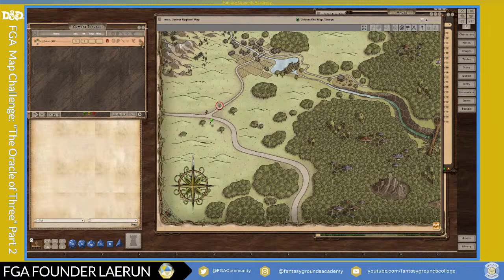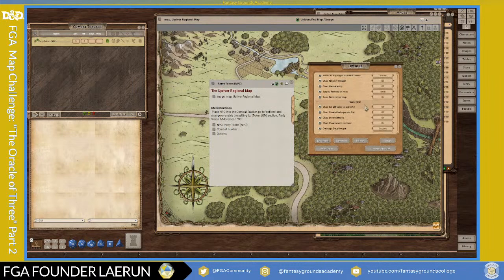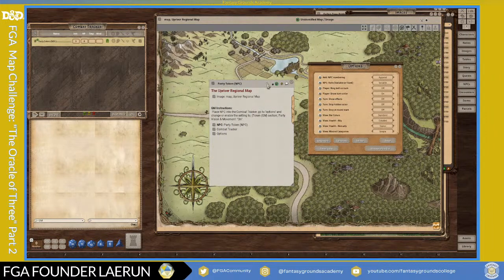What I would do is link the party members to the back tab. This also gives instructions on how this works: you place the NPC in the combat tracker, go to options, change or enable the setting to token, go to the GM section, party vision, and set that to on. So you would change this to friendly, then go to options and turn on the party sharing option, which allows everyone to control and look through the vision of that token. So party vision is on right now.